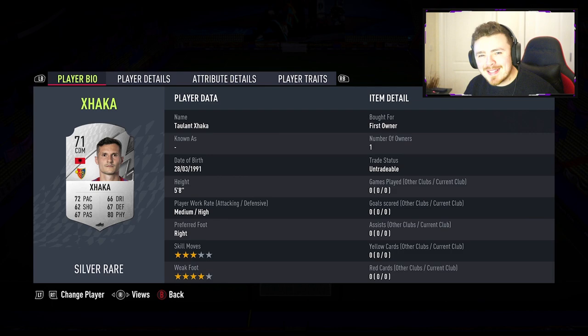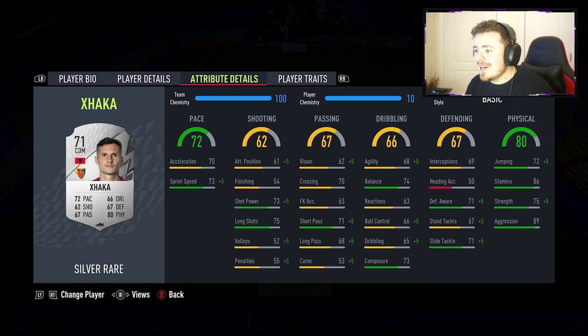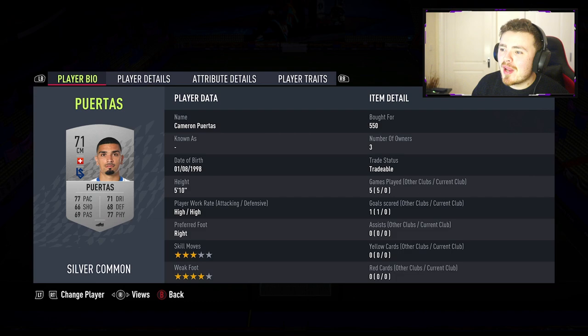Alongside him in midfield — you're probably thinking Xhaka — hold up, has he had a bit of a downfall from the Arsenal days? This is his brother, Taulant Xhaka, playing for Albadia. Very similar build: 5'8", medium/high work rates, not a lot of skill moves or weak foot to shout about. He's got a lot on his physical side and same with the defending. He's got the Team Player and Leadership traits, and I'm really excited to see just how much he plays like his brother.